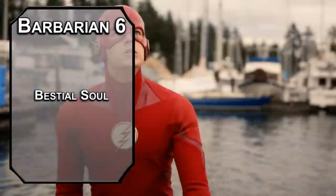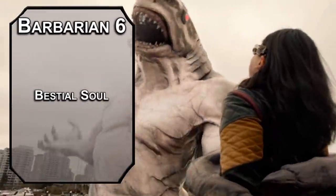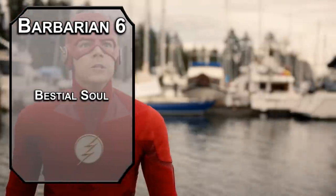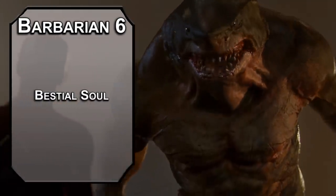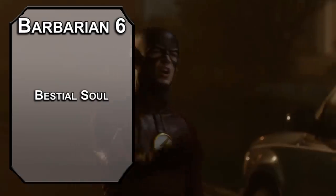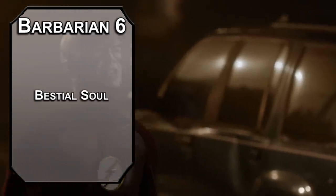Sixth level Beast Barbarians get Bestial Soul, letting you pick one of three options at the start of a short rest. You can get a swimming speed, which you already have, so that's a bad option. You can climb ceilings and walls, which is cool, even if it doesn't seem totally accurate. Or you can add an athletics check to the distance of your jumps once per turn — that's my pick. It lets you take your shark muscles and combine them with your human legs to be a kangaroo shark. Quick Shark Fact: there is no such thing as a kangaroo shark. Your natural weapons are also magical in terms of overcoming resistances, so you could eat a ghost, like Pac-Man.